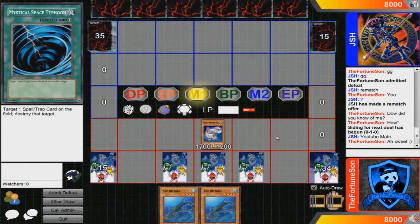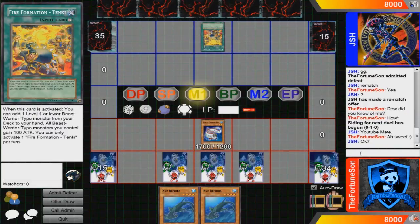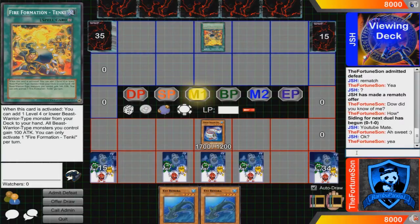First off, like I said, we are using some rabbits in this deck, so we have 2 Rescue Rabbits. In that case we have 3 Seven-Coloured Fish and 3 Space Mambos. These were the strongest normal type fish type monsters in the game, so that's why I picked those. Those are the main monsters for this deck.